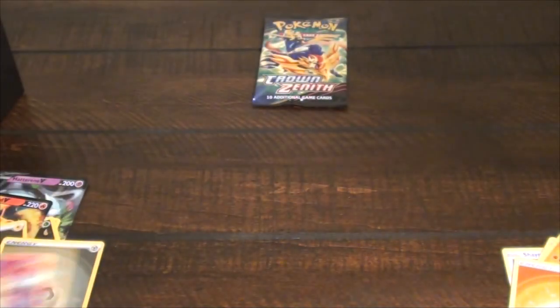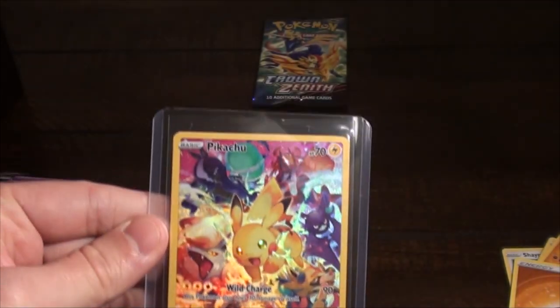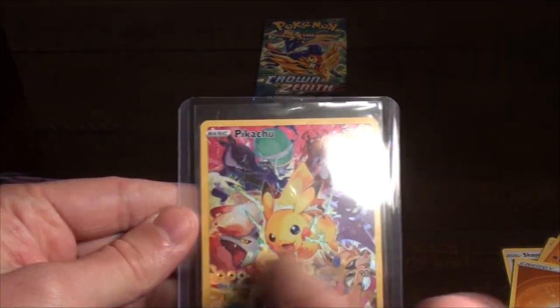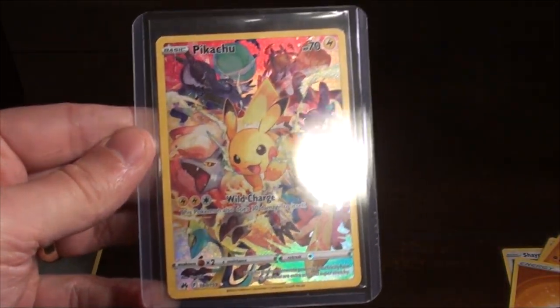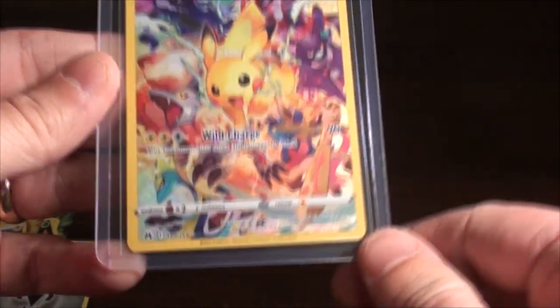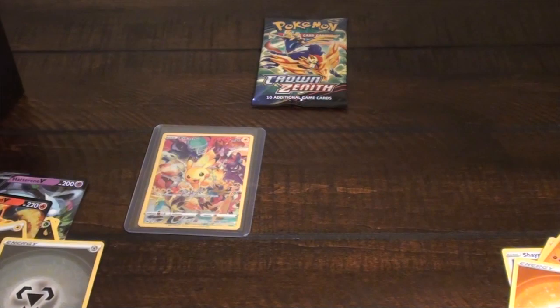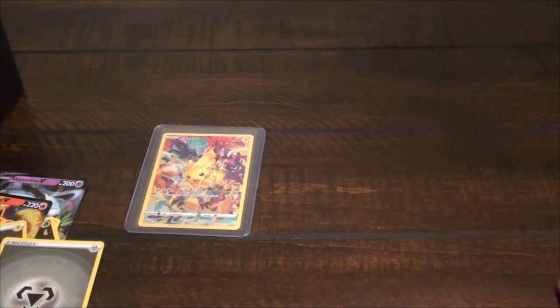I am going to go ahead and sleeve up this Pikachu. There we have it in the top loader. I'm not too good at looking for that, but it doesn't look like it's the most centered left to right — it looks a little thicker border on one end, but I'm not the best at looking for that kind of stuff. Unsure what the top to bottom is, since I know they have to have the info at the bottom. Still, easily the best pull I've gotten all day. Two sparkly energies, and let's see if this last pack was truly the one I needed to pull to the side.